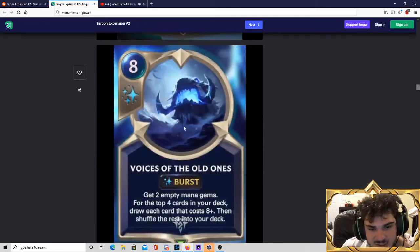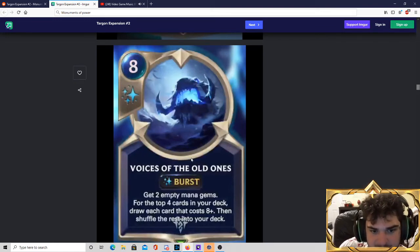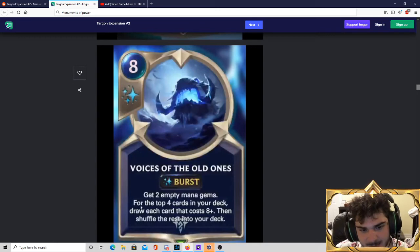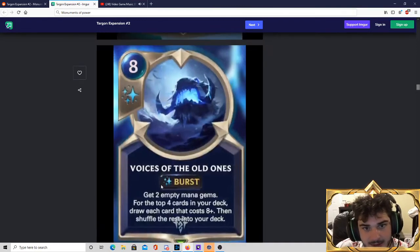Voices of the Old Ones — I believe this is the best ramp spell we've ever gotten in Runeterra. A lot of ramp cards in Runeterra are just barely playable, but Voices of the Old Ones is actively very good. It's 8 cost, so it enables your Behold for the 8-cost Behold units. It ramps you 2 times — gives you 2 empty mana gems. Unlike Catalyst of Aeons, which becomes essentially useless once you're at 10 mana, Voices still draws you cards — for the top 4 cards of your deck, you draw each one that costs 8 or more. So it can draw you more Voices, or find units and another Voices. I think this card is quite good.